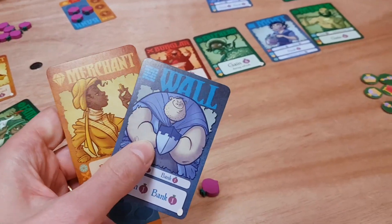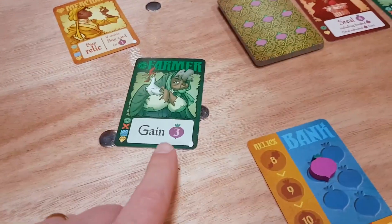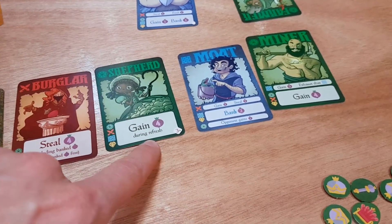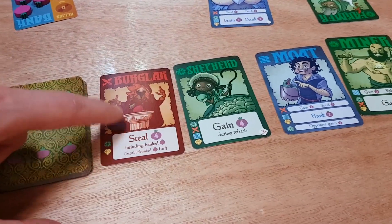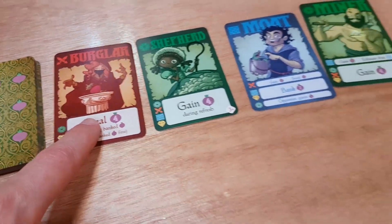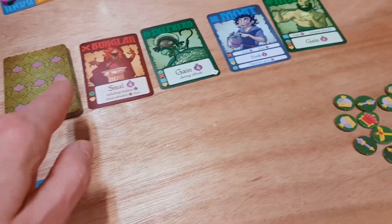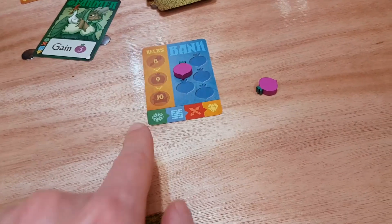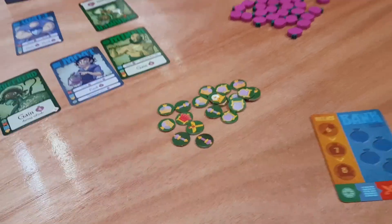There's an offer in the middle, and you can buy better versions of the basic cards. My basic farmer gets me three turnips, but if you buy the shepherd you get four turnips, and you get it during the refresh phase at the end. There are various better versions — the burglar steals four and can potentially steal banked turnips; he steals inside your house. The moat is like a better version of the wall. You play through this, keep going a number of rounds, until somebody manages to get the magical three relics.